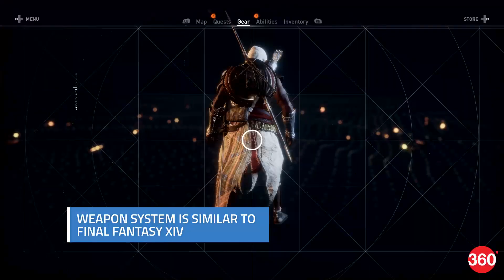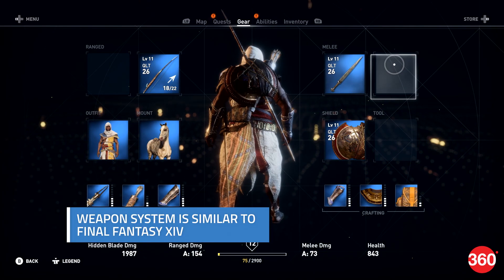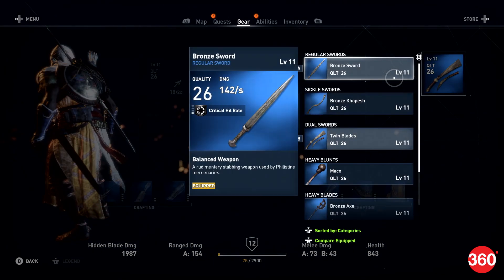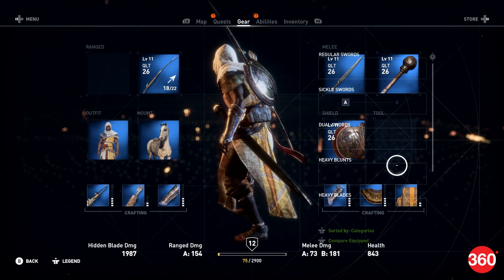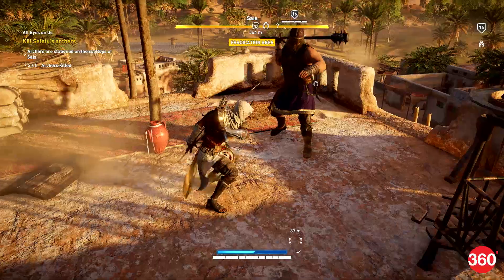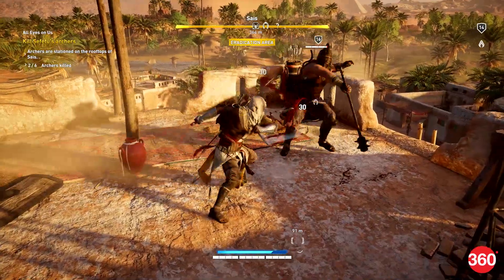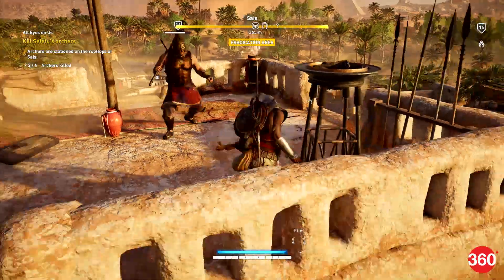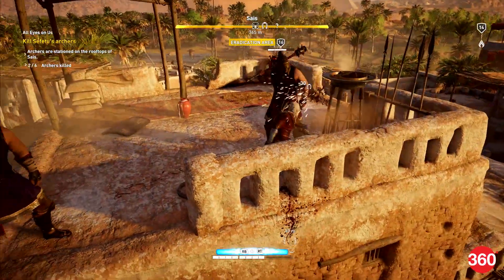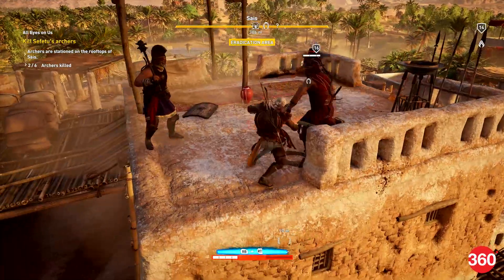Linked to the retooled combat is an equally exhaustive weapons and tools system, with blades, bows, and a wide range of heavier and longer instruments with which to bludgeon enemies into the ground. These can be acquired from vendors or looted from fallen foes. The latter may also be hugely desirable prizes, with a degree of rarity attached. Your weapons and tools grow more powerful with use, and can also be modified using crafting techniques, or fashioned given the right components.